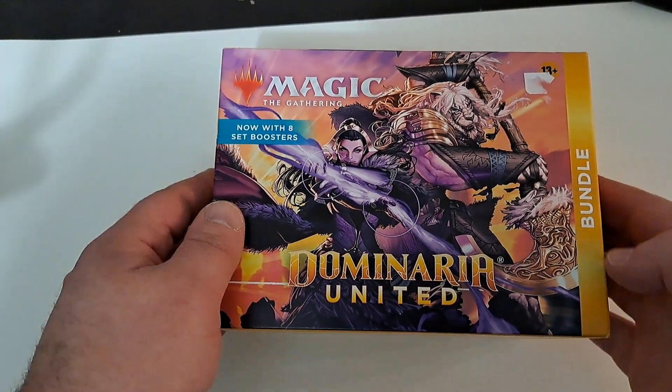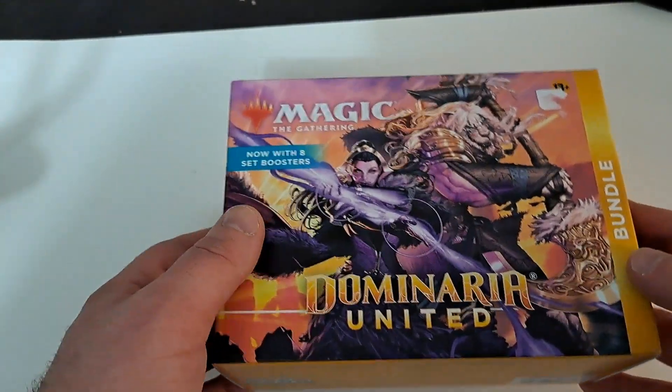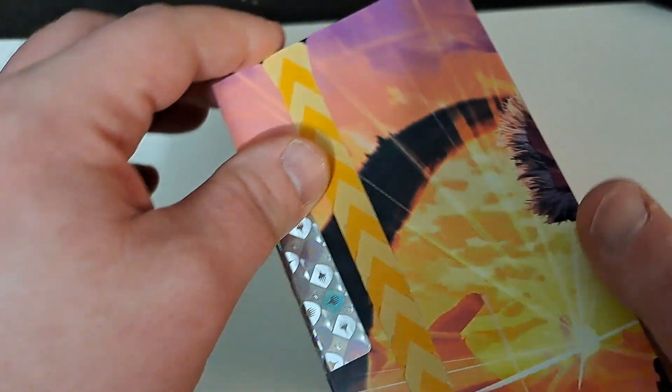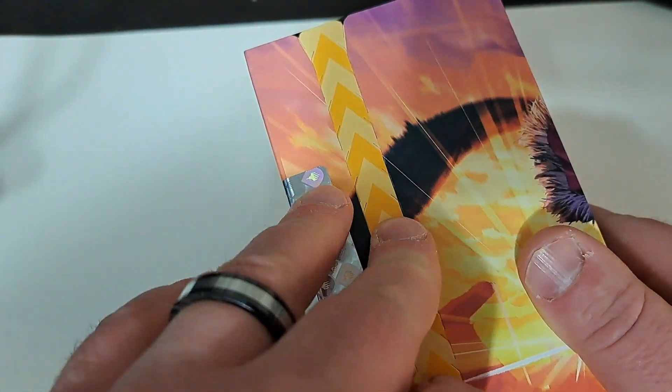And we're back. Tonight we're going to open a Domarea United bundle. These are set boosters now. It's always fun opening bundles — it's going to be the set boosters style. It gives you a lot of options, and also the list. You can pull something out of it. So we're going to open this.